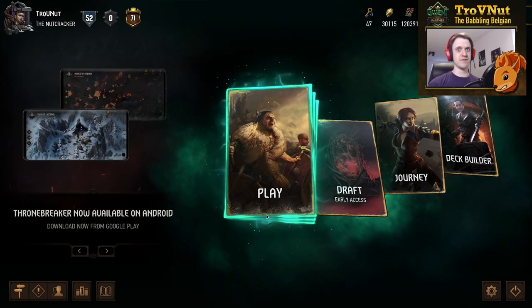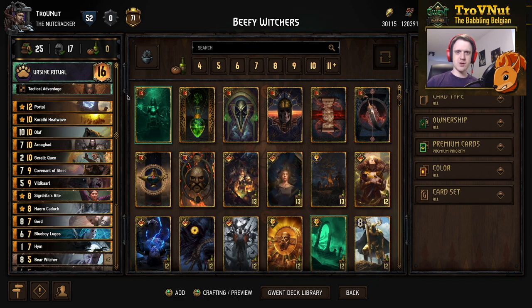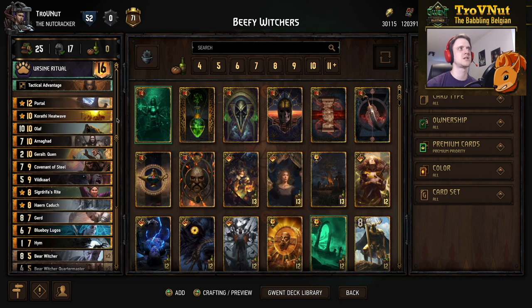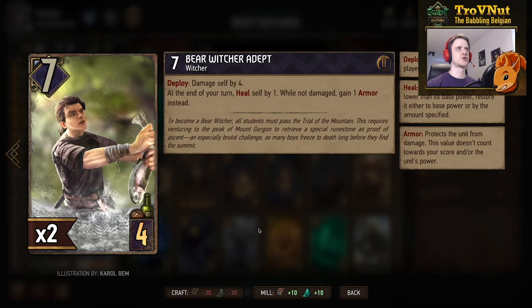Today we're diving deep into the Beefy Witchers deck. Beefy Witchers are completely themed around the self-wound archetype and the armor archetype of Skellige, in combination with a lot of the Skellige-specific witcher cards. We'll go through these cards one by one. Not too many new cards here, but a very good counter against a lot of the control meta. If you're familiar with these cards, you can skip to the example matches — the deck is also in the description below via the PlayGwent link.